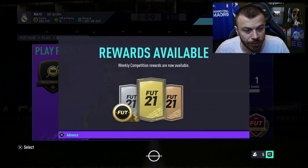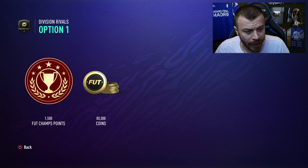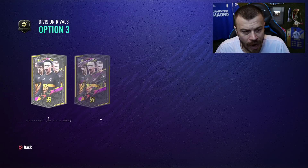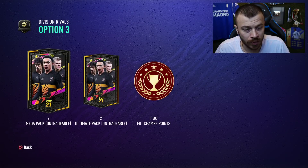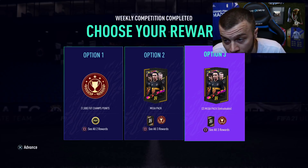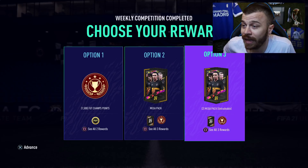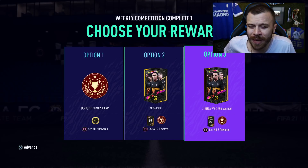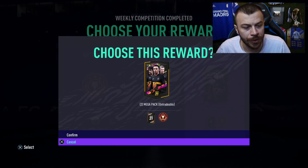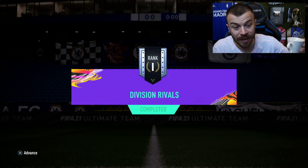Let me go to the Division Rivals packs. We've got option 1: 80,000 coins. Option 2: 1 mega pack and 1 ultimate team pack. Option 3: 2 mega packs and 2 ultimate packs. I always go with option 3 to increase my chances of packing good players, but lately my pack luck has been horrible — hopefully I'm gonna change it today. So option 3 as always — the ultimate packs and the mega packs. Division 1, Rank 1, completed.